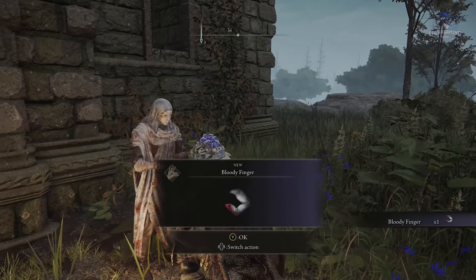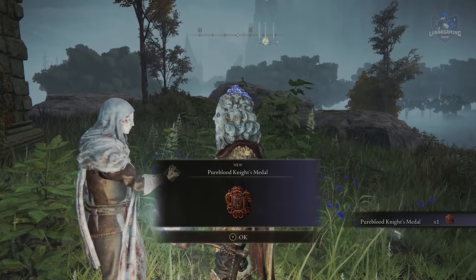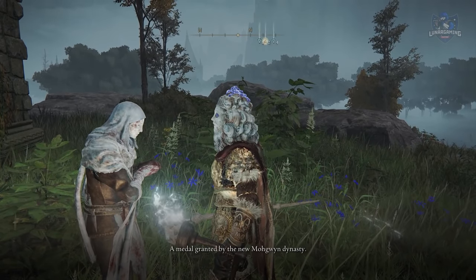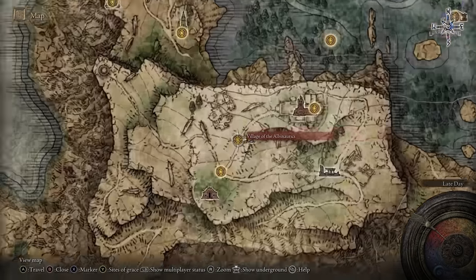Once you return with the blood-soaked favour, he rewards you with a reusable bloody finger. If you speak with him again, you will receive the Pure Blood Knight's Medallion that you can use to lead you to Mohgwyn's Palace where you fight Mog, Lord of the Blood. But you don't need to finish and kill him for this quest to come to an end.